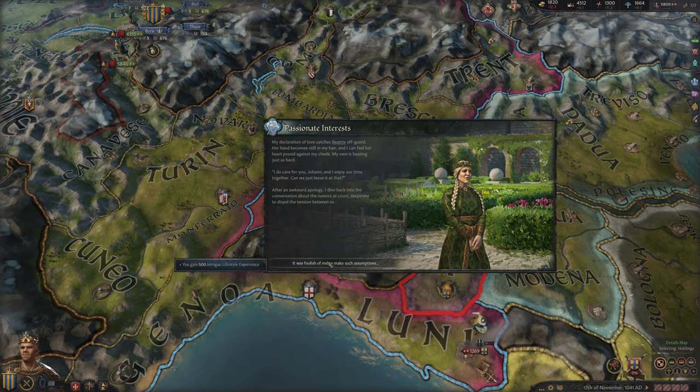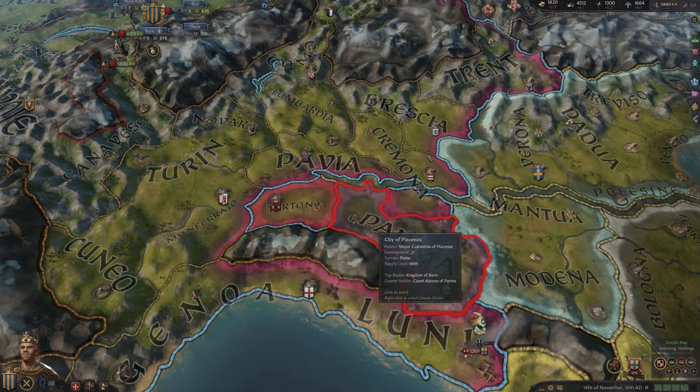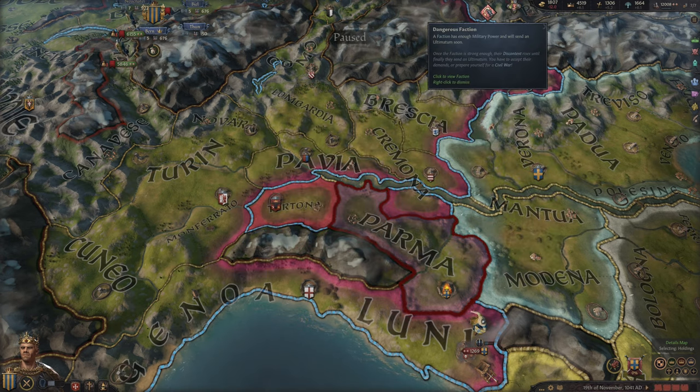She doesn't love me back. My declaration of love catches Beatrix off guard — she says she cares for me but asks if we can just leave it at that. After an awkward apology I dive back into the conversation about court rumors. At least I gain some lifestyle experience from this. Now there's a dangerous faction — let's have a look.